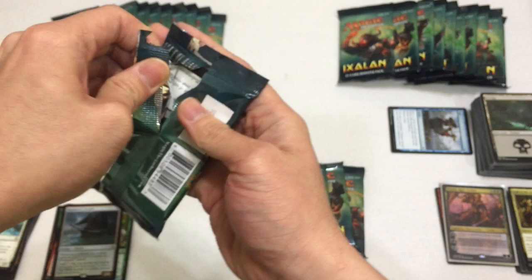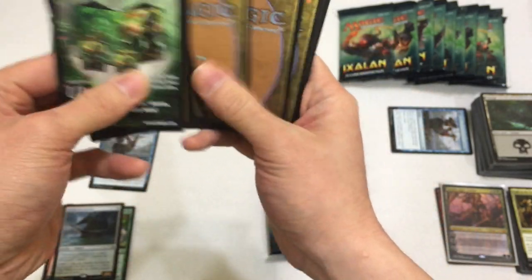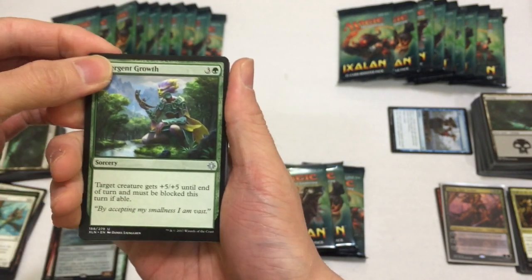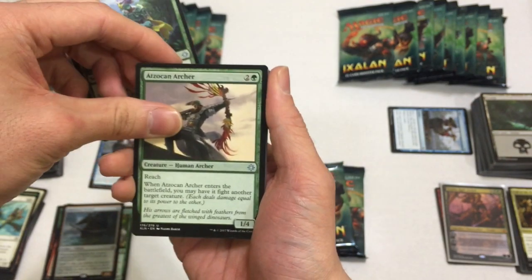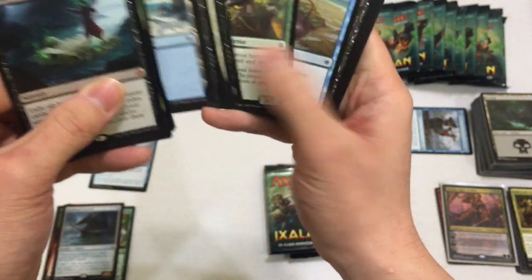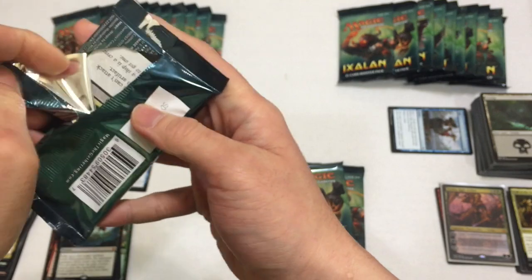We've got to get something out of this - this is magic, it's going to come through for us like it came through for me in the beginning. Next pack: where are those damn Ascantases? Emergent Growth - target creature gets +5 and must be blocked this turn if able. Wow. As Zouk'in Archer, Dire Fleet Captain, and then we have a Boneyard Parley - but that's one of those Mythics you don't really want to get. I think it's like a buck or something at best.